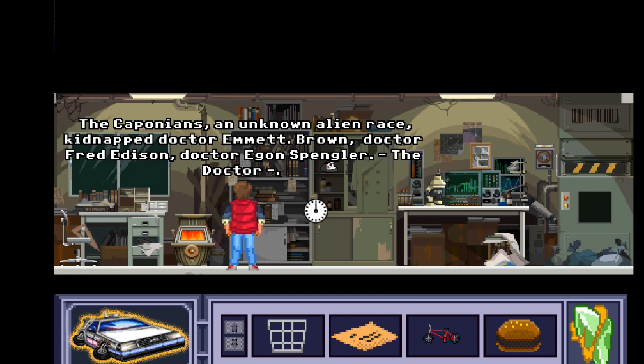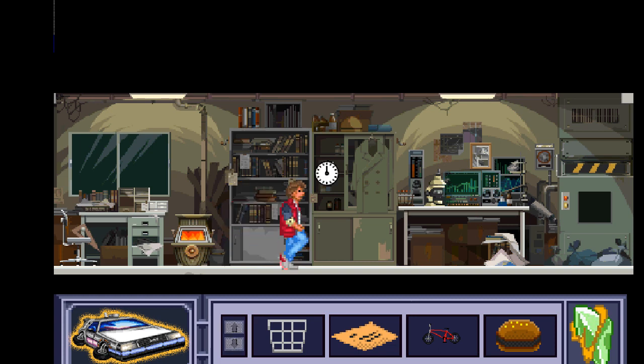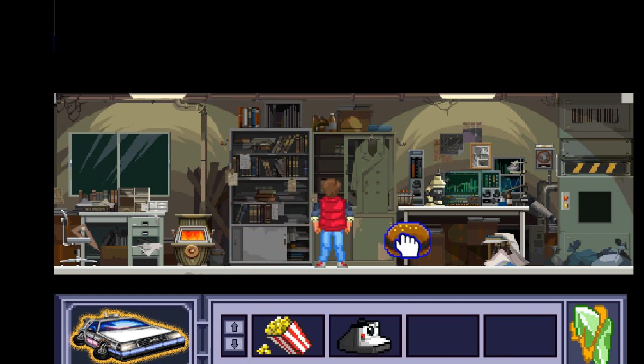This is the Ghostbusters lab. There's a Polaroid up there and a ticket here. The ticket reads: 'The Caponeans, an unknown alien race, kidnapped Dr. Emmett Brown, Dr. Fred Edison, and Dr. Egon Spengler. My dream is real — I must find a way to find Doc and save him.' Wait, the Doctor is in Doctor Who as well! We can take the Polaroid — maybe we can take a picture of the sentry in London.